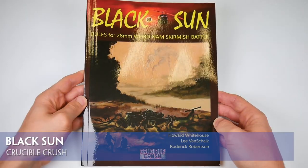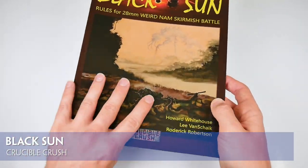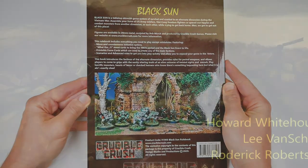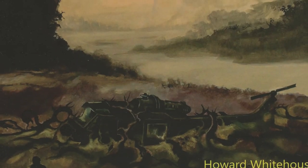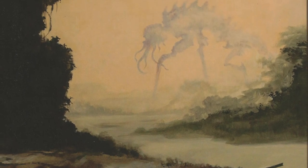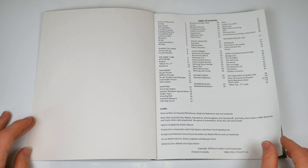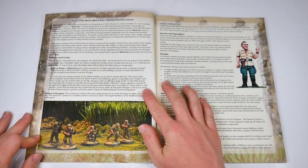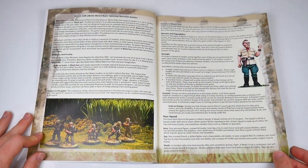We're flipping through Crucible Crusher's Black Sun, a new 64-page softback alternate dimension weird-nam skirmish game. One look at the cover tells you that it's not all as it should be in the jungles of Cambodia. Looking at that titanic beast in the fog, the opening pages introduce the alternate dimensions of Black Sun and the basic elements of the games you'll be playing within it.